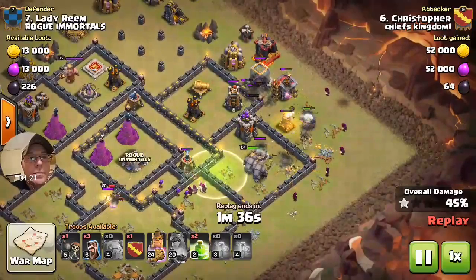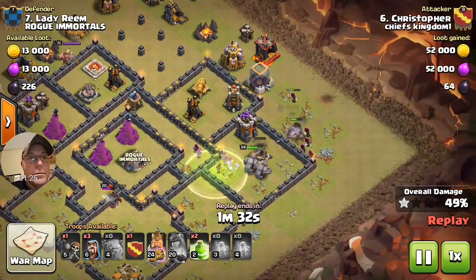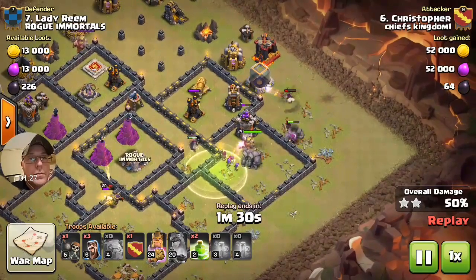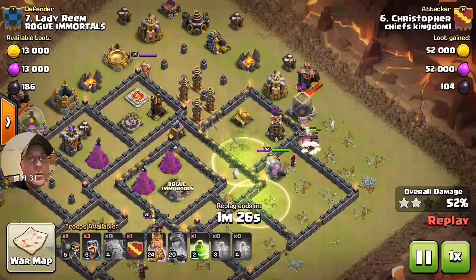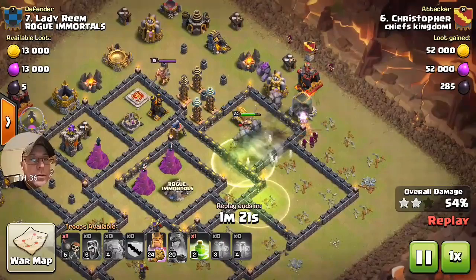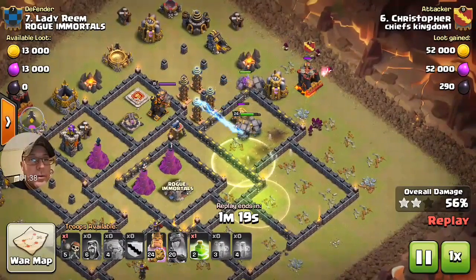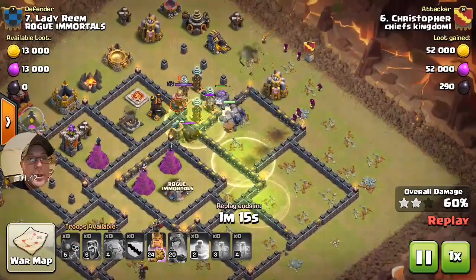Still sitting on a max golem in the queen castle. Here comes the tesla farm. We got four golems left, a few wizards — not as many as I'd like, but we're pushing through.